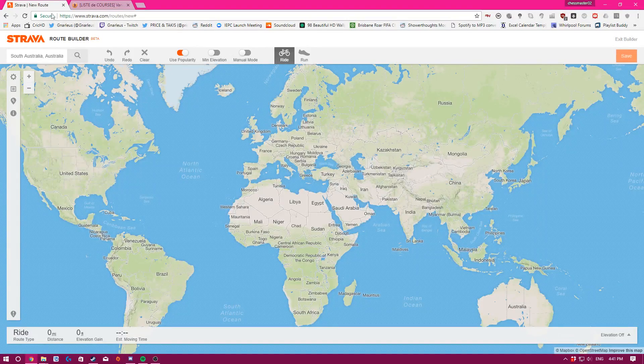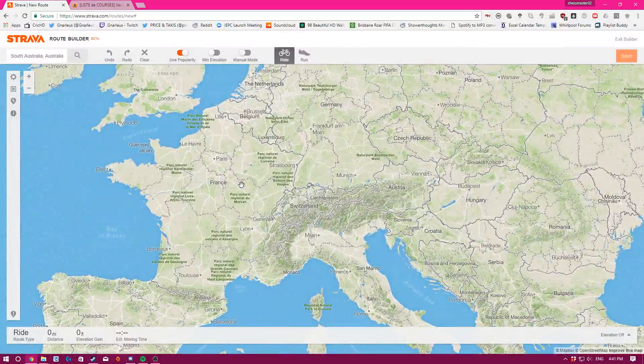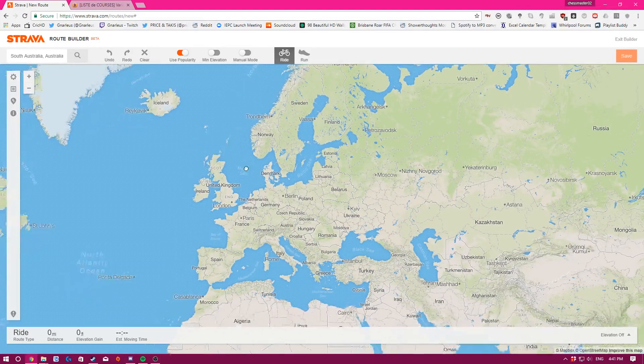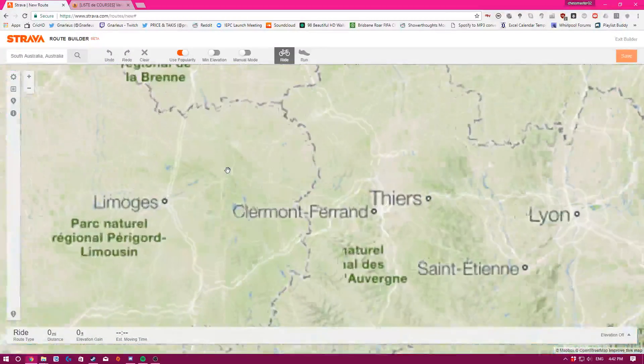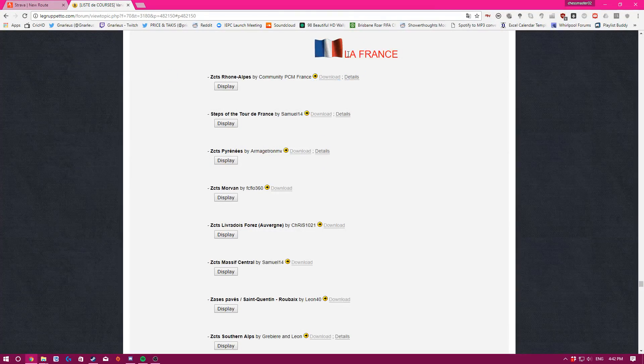We're going to make this route in France. One of the big problems with the game is DEM files — that's why the current world championships in Norway can't be made super realistic, because there are no DEM files. DEM files are basically the terrain files. We'll make it in France since we have the right DEM files. I'll also show some blank ZCTS files that new builders should definitely check out.